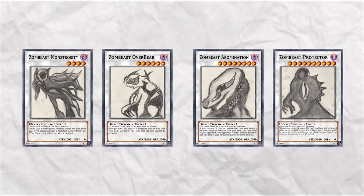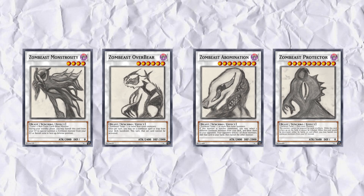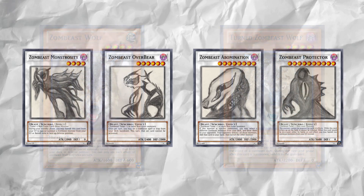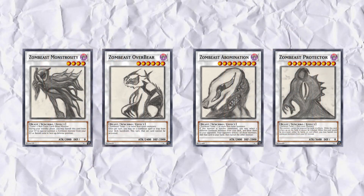All of these monsters can be special summoned from the grave or banished zone, and are importantly targets for the wolves. Originally there was the need for link monsters under Master Rule 4, so some of the support has been reworked accordingly.